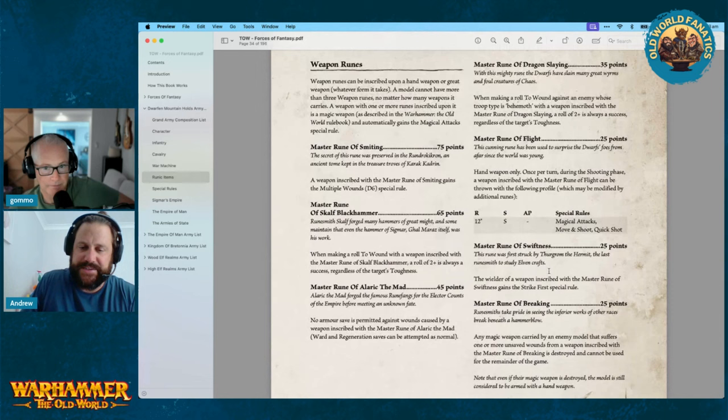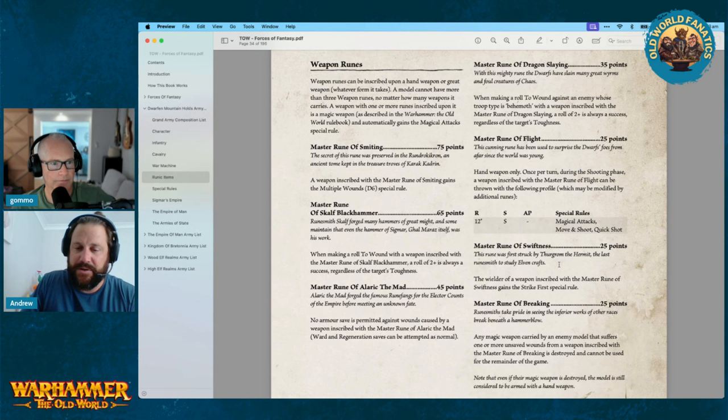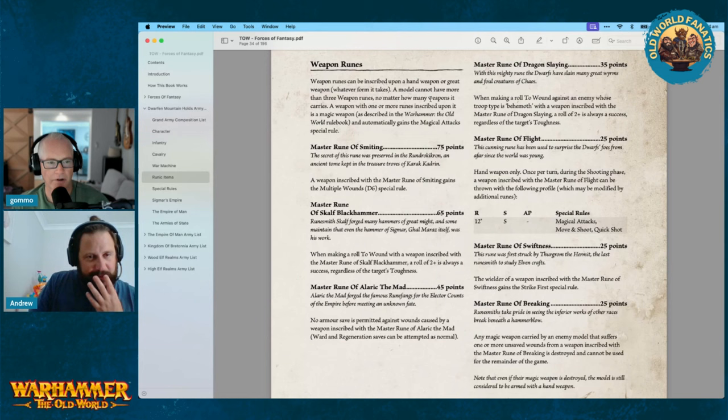Weapon runes can be inscribed on a hand weapon or a great weapon, so it doesn't have to be just a hand weapon. In previous editions you'd have to put a rune on it to make it a great weapon, paying for that and losing a rune allocation. It's really good that's now just embedded in. Great weapons are something Dwarves usually go last with anyway, so there's no real use otherwise.